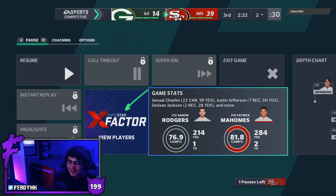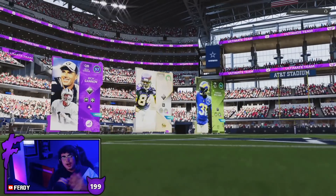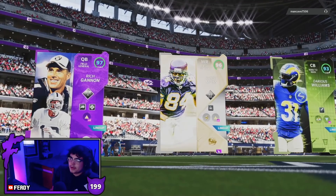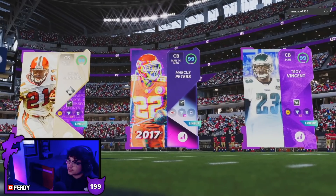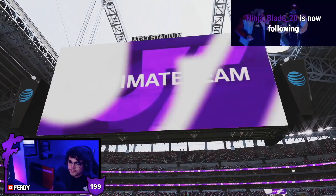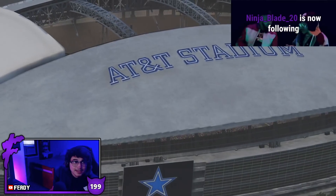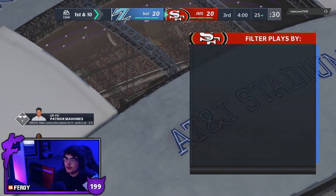Justin Jefferson — seven receptions, 141 yards. Those stats are definitely already pre-loaded in the stat book. House rules game number three. Not the best team we've seen today — you got Darius Williams in the top three with one step, by the way. If you are a budget team, one step is 100% the move. Even if you're not a budget team, one step is just overpowered. But not the best top three we've seen so far today.